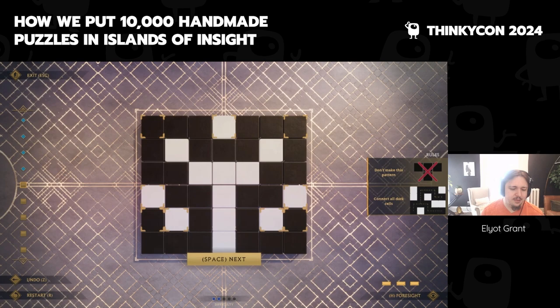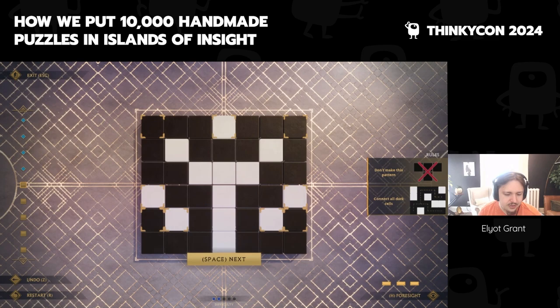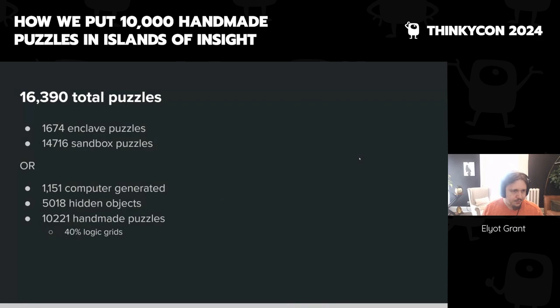There's a sense in which 'don't make this pattern' is almost NP-complete — you could build sufficiently difficult gadgets so that with this rule alone you can express almost anything that can be expressed in a finite piece of the grid. There's something very clever and interesting about it that we learned and discovered as we played around with it more.